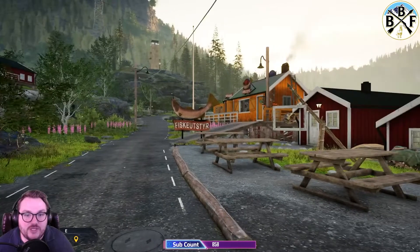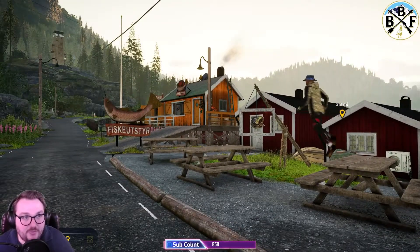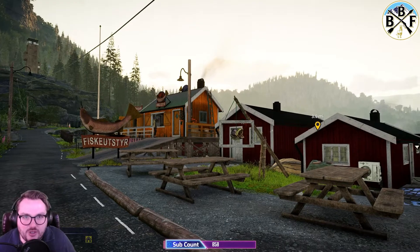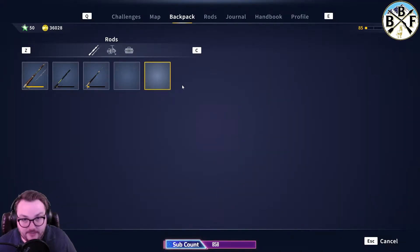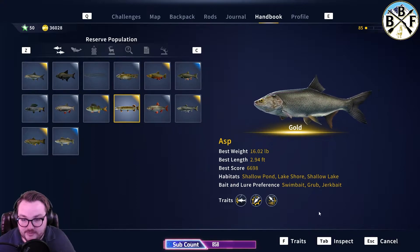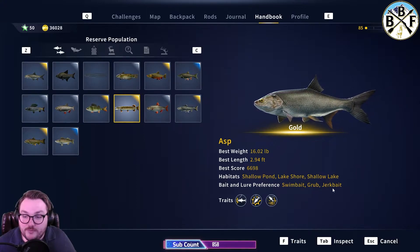Today we're going to focus on bait and lure preference. If you're in the game and you want to fish for asp, press I for inventory on keyboard — we don't know what it'll be for console yet — then go to your Handbook at the top. It lists every fish in the reserve. For asp, look at the habitat info: shallow pond, lake shore, shallow lake. Then look at the bait and lure preference: swimbait, grub, and jerkbait — those are the three lures you really want to bring.